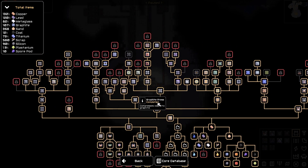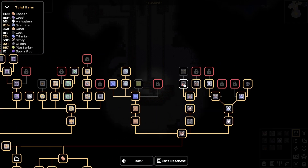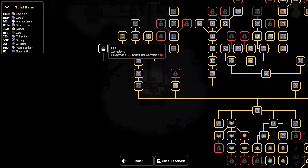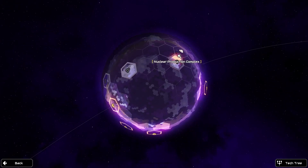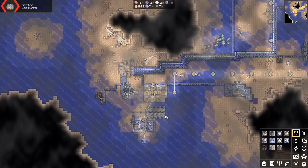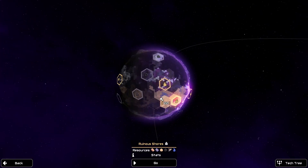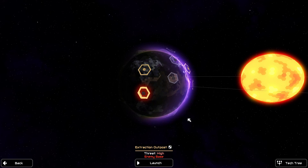If we look at our research — by the way, we also got a bit of Plastanium. Let's invest that in the Swarmer, because that's a good turret. Or we can get the Cyclone next — Cyclone is really good. We need this to capture more of the planet, and that's Extraction Outpost, so Extraction Outpost has to be our next target. Nuclear Production Complex we just unlocked, but I know there's a tier 5 boss there — I'm not going there now. I'm scared of that. So, Extraction Outpost: threat-high and enemy base will be quite a challenge, but I'm pretty sure we're going to make it.